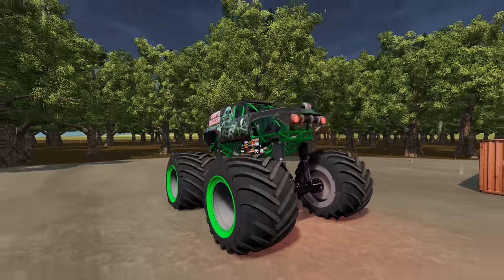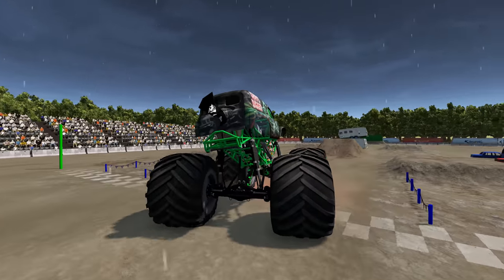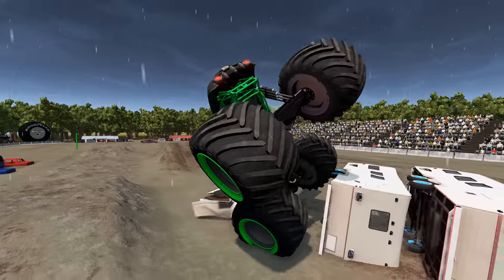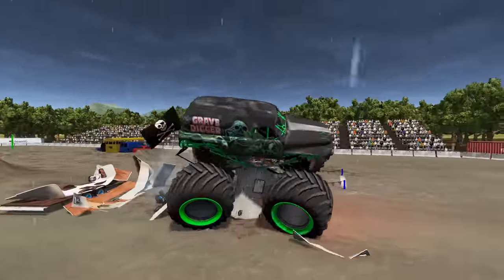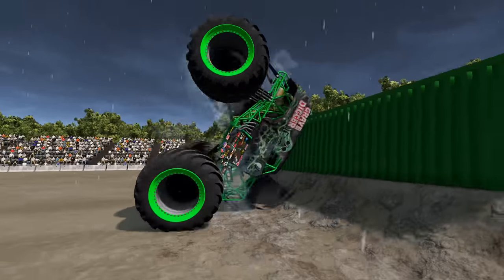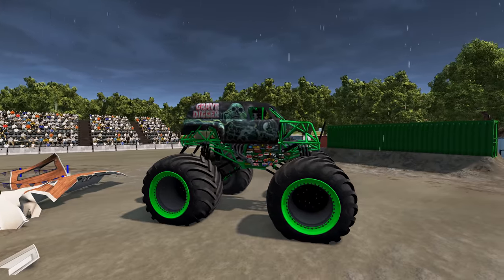Now it's time to see what the grandma Grave Digger can do. Over the crushed cars — he gets a little bit off track but lines back up for the ramp, gets a nice air. He has a little bit of trouble with the campers but still smashes the last one. He completes the backflip — wait, he's going for another backflip! Are you kidding me? He gets three backflips! The grandma Grave Digger is our crash backflip champion.